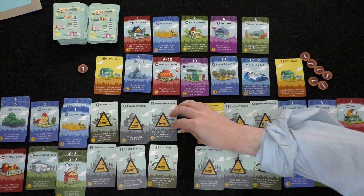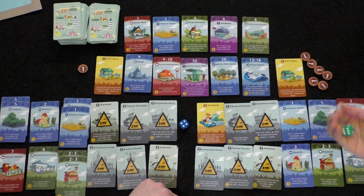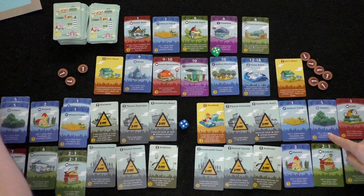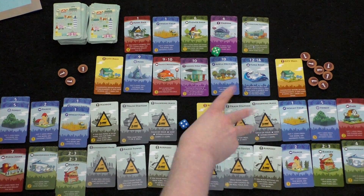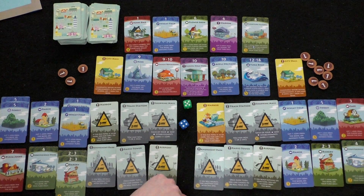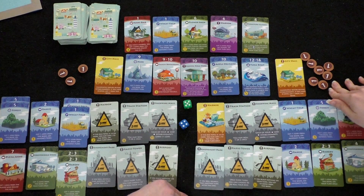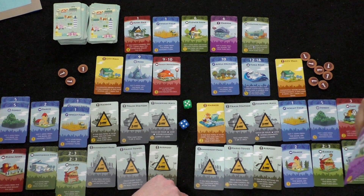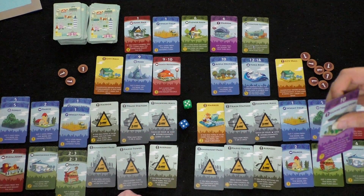Player one rolls on her turn. She rolls a five: two coins from forests, one for player two's forest. Player one has seven coins. She considers the gaming megastore: 'you may choose to activate another of your non-purple establishments.' Basically, when triggered, you can copy a non-purple card's effect, but you then return that card to the market. Player one notes it's seven coins — too expensive — and also examines the tuna boat which requires a harbor and two dice for maximum effect.